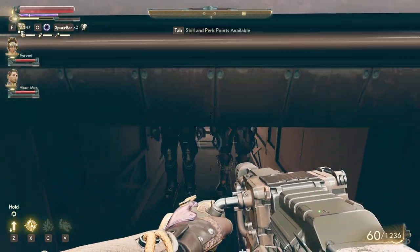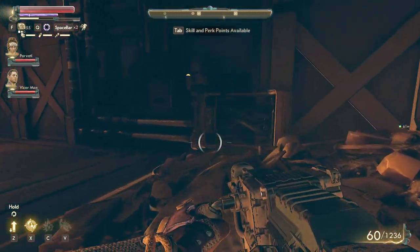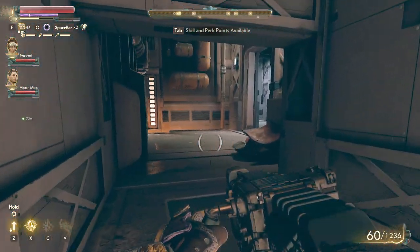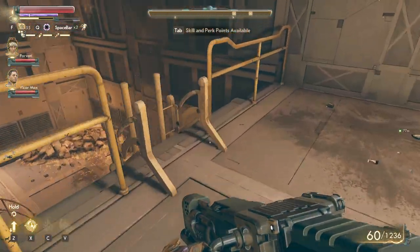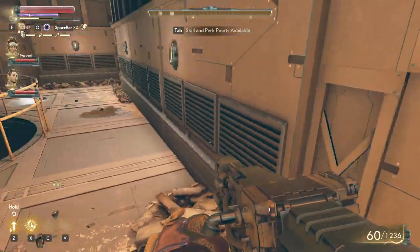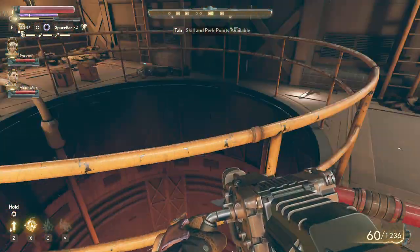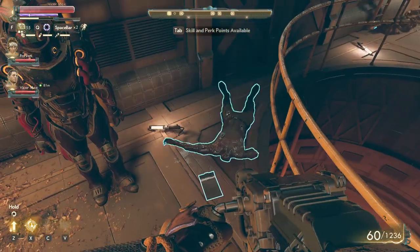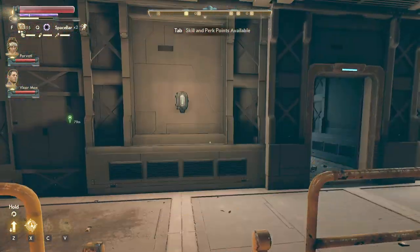If you open this door you will just go to the owner and she will probably shoot you. We still have a lot of things to do here in the recycler or the trash thingy. Go up here, jump here, and around here. You can get a key card for the Rest-N-Go around there.